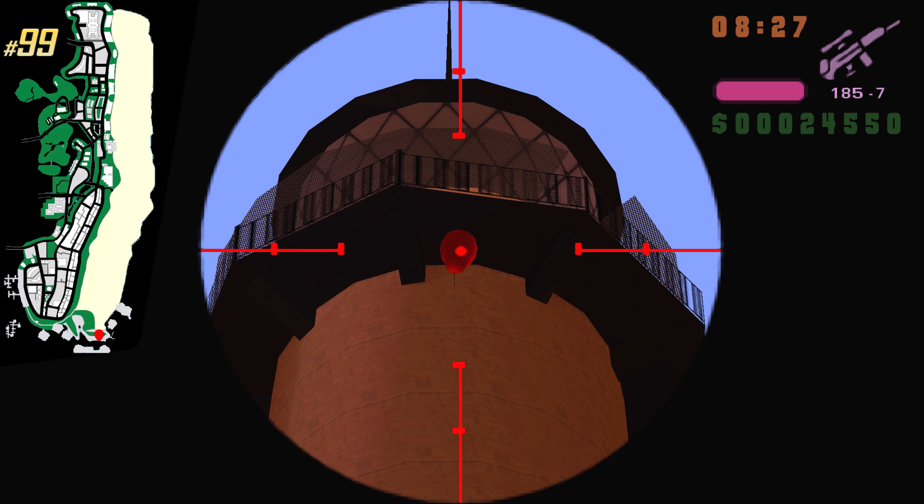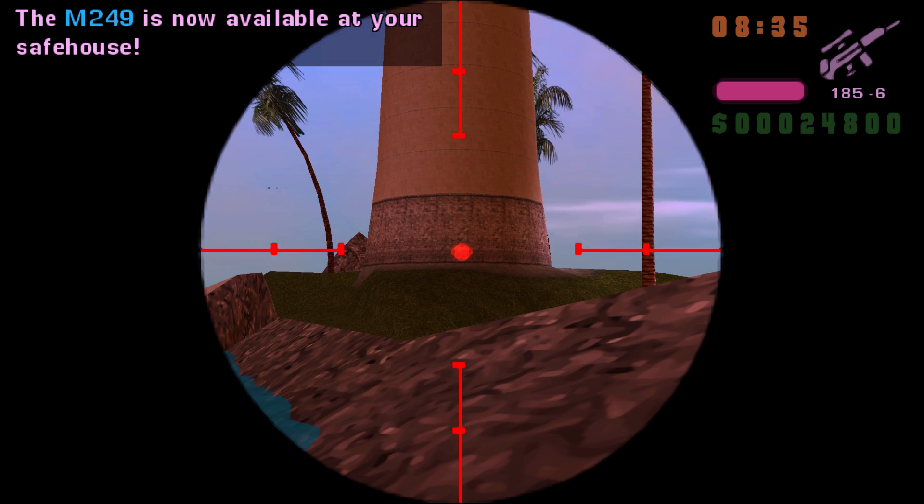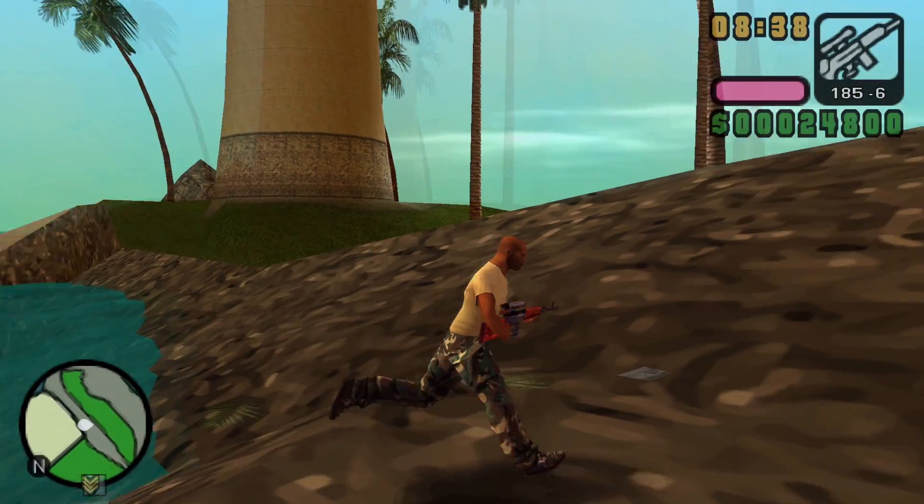And guys, the last balloon in the entire game is located at the lighthouse. Let's pop it — and after 99 balloons, an M249 is gonna be at all your safe houses.